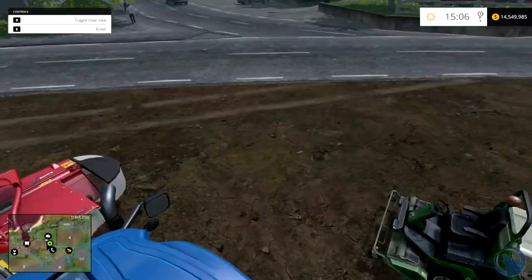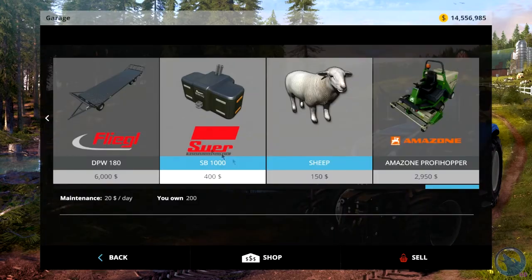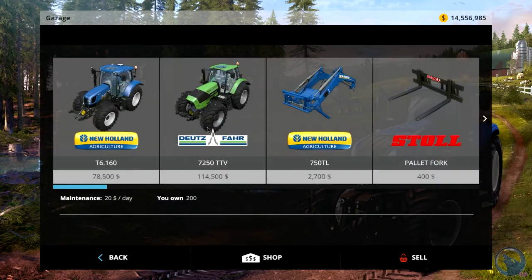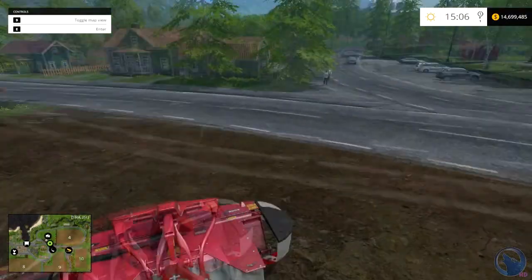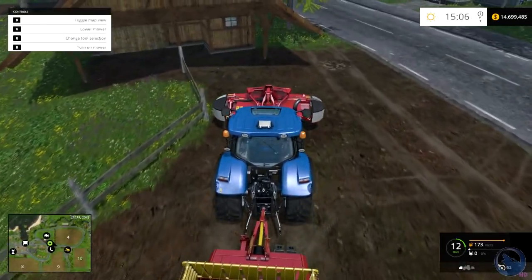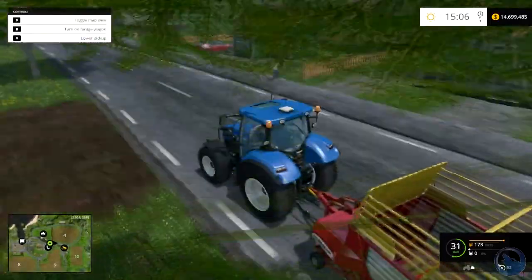I've got 200 sheep now. I'm going to sell that tractor and all that because I don't really need it. Unfortunately the sheep are going to stay starving after this. Since my last few recordings were mucked up, I'm just going to reset the file. I'm also going to do a quick tutorial on how to install mods as well as how to change the game settings.